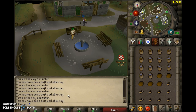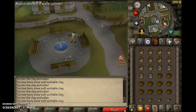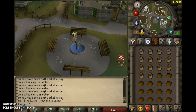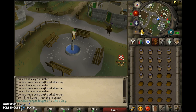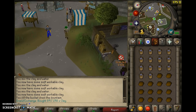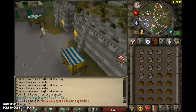You'll get the soft clay option, then hit make all. This doesn't take long at all - like 10 to 15 seconds. What I suggest doing is, when you are done with the soft clay, use a bucket on the fountain. Then when you go back to the bank, you won't have to go back to the fountain and can just stay there for 14 more, so it's a little bit faster.